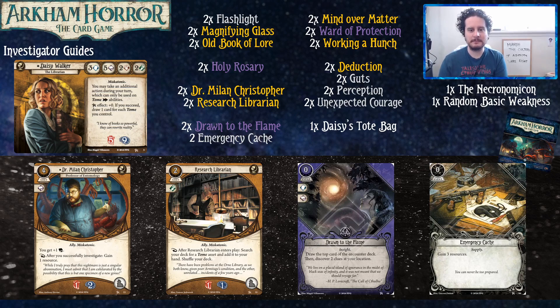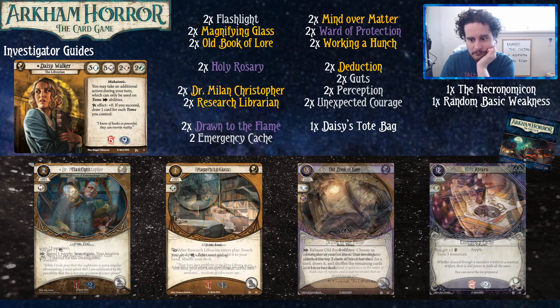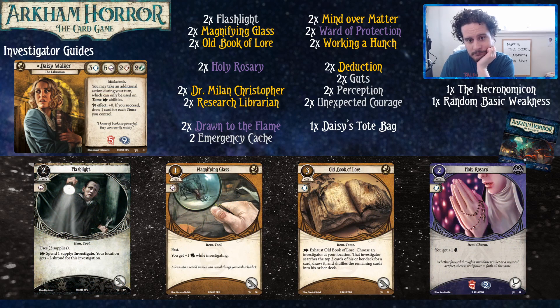Mind Over Matter is there for the occasional times that you need to not get wrecked by a monster. There are only three purple cards in the deck, but purple has several solid options. You could play Shriveling and try to deal with monsters on your own, but when you play multiplayer you want to specialize your builds as much as you can. Ward of Protection and Drawn to the Flame are both very good cards that should be considered in most purple decks.